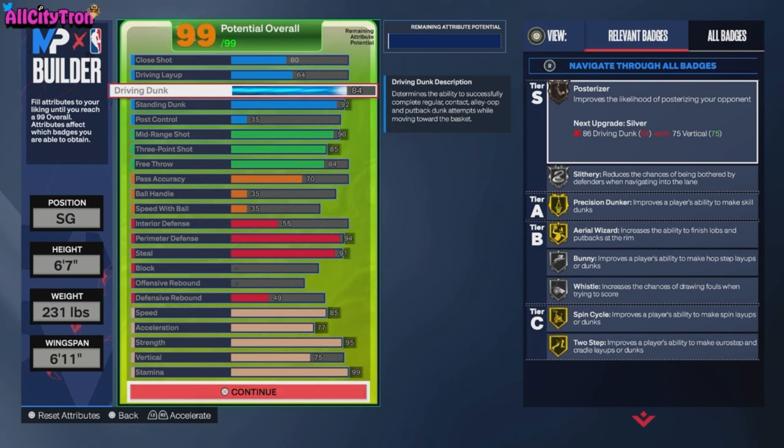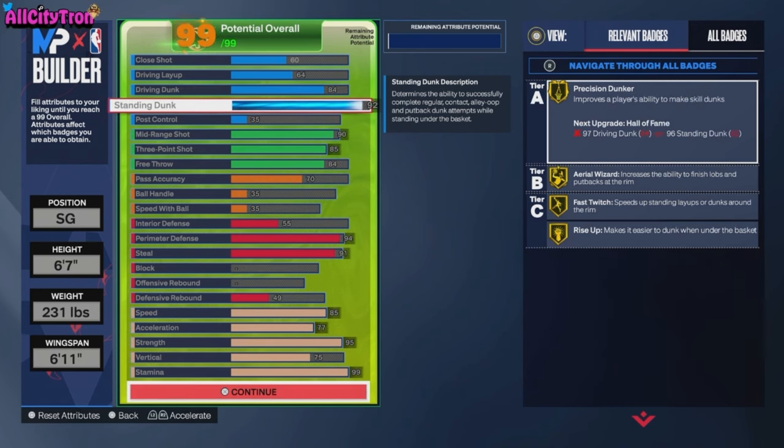As for the driving dunk, we want to go with an 84 — you unlock the LeBron James dunk style with an 84 driving dunk, and you also unlock the pro contact alley-oops, which is nice to have if you want to be a little fancy out there.